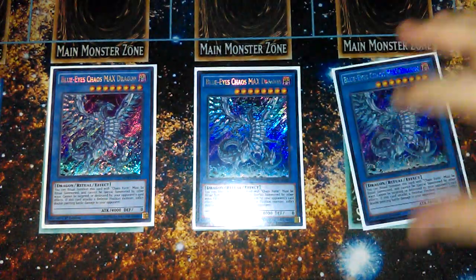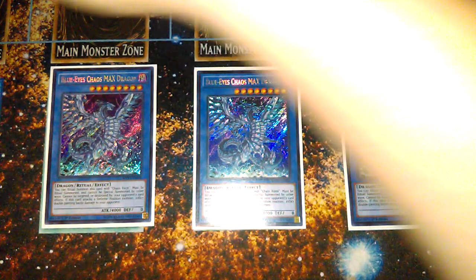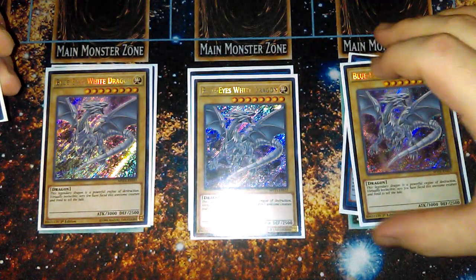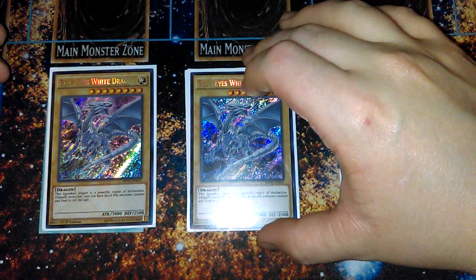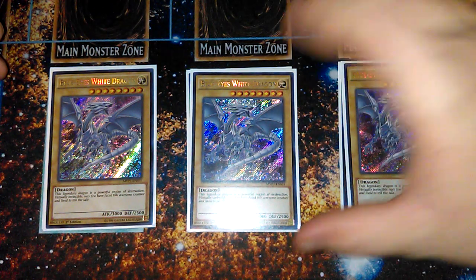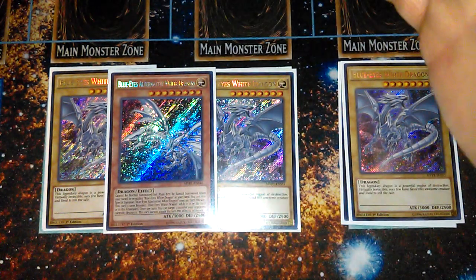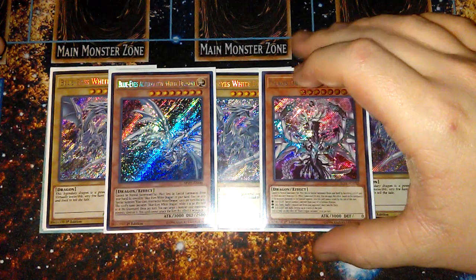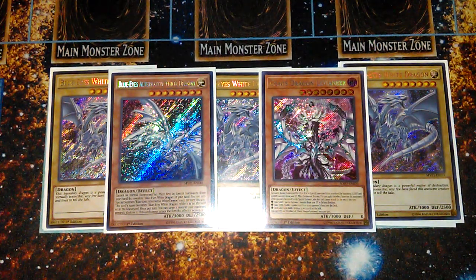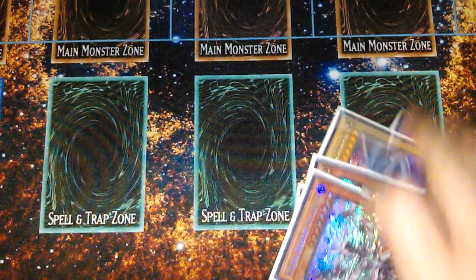It's just a standard Blue Eyes Chaos Max deck profile. Three Blue Eyes Chaos Max — your boss monster, 4K, big beater with double piercing. Three Blue Eyes White Dragon, mostly in here for Trade-In targets, discard fodder, Rank 8 engines, and also your Advanced Ritual Art target for Chaos Form. One Blue Eyes Alternative Dragon — it's extremely searchable in this deck with Melody, so there's no point running more. One Chaos Dragon Levy, just generic, since you see lots of lights and darks, especially with the Incantation engine.